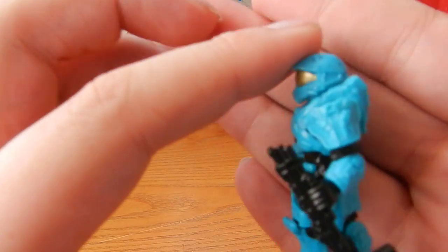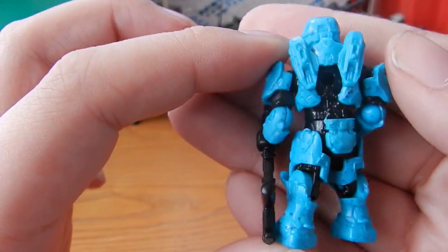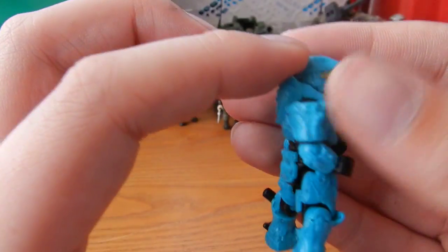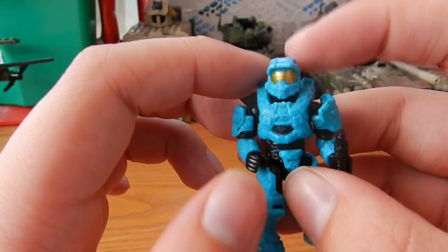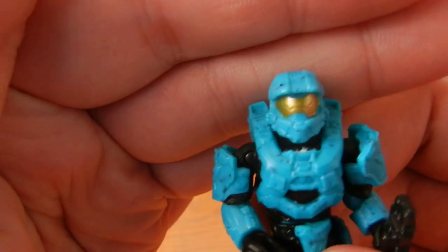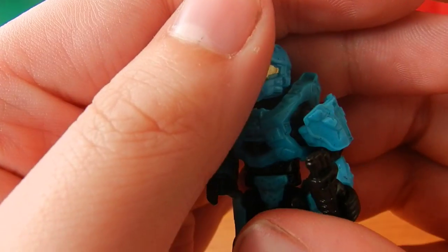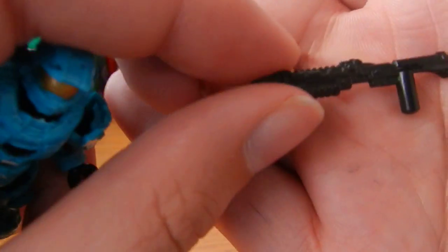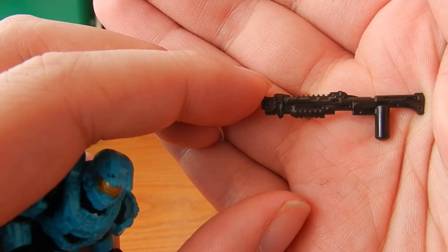Nice detail on bits like the shoulder plates, the back, the other side, and the front, with some nice paint application. A look at the head sculpt — looks very cool. And looking at the weapon included, we get the black tactical shotgun, which is the Halo Reach design.